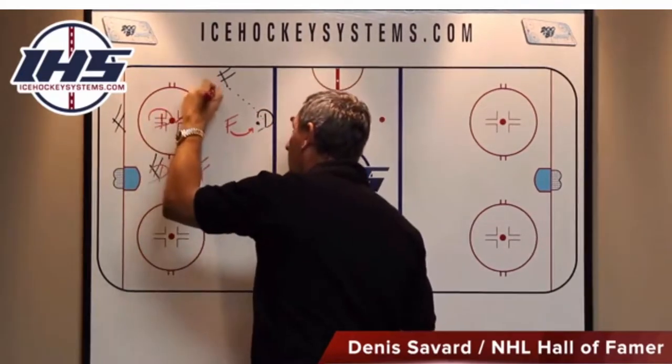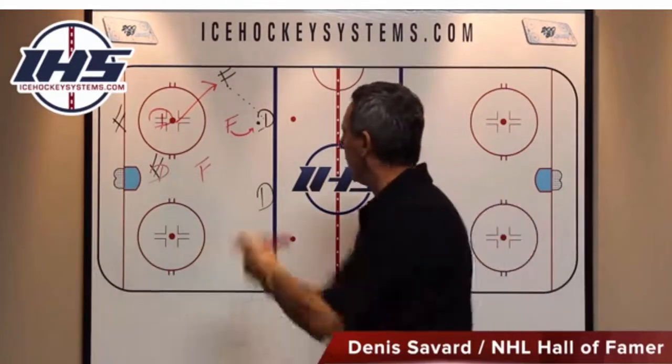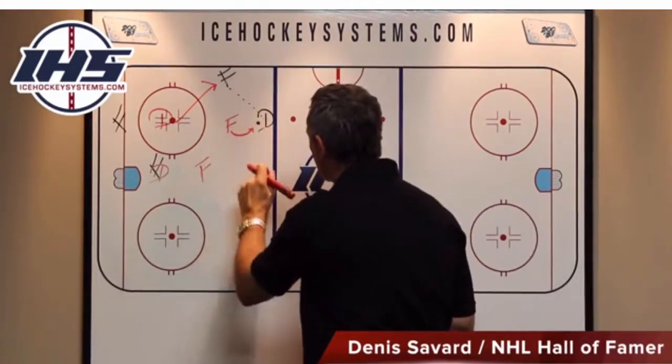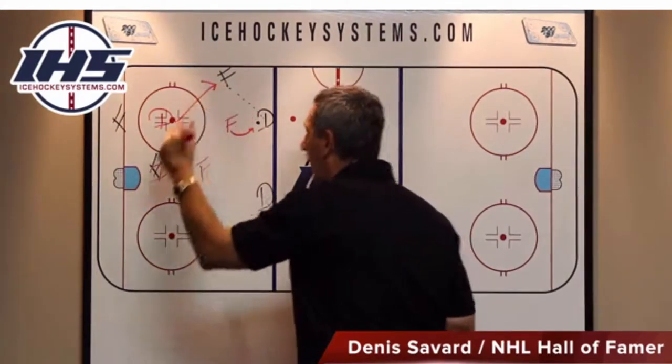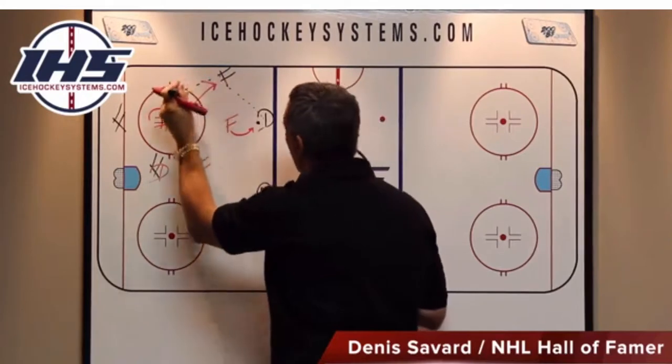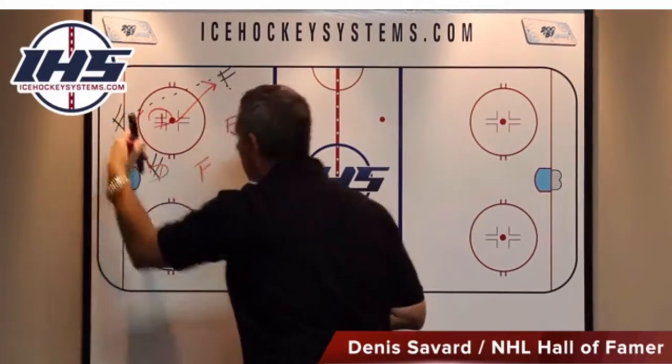This guy activates pressure on the defenseman. Puck is moved — we're sending our defenseman right at this guy right away. He's anticipating, he's moving. Once this guy moves, he knows he doesn't go D to D. He starts to move the puck this way, we're activating this guy. The puck now is going to be moved down low because he has no time to think.